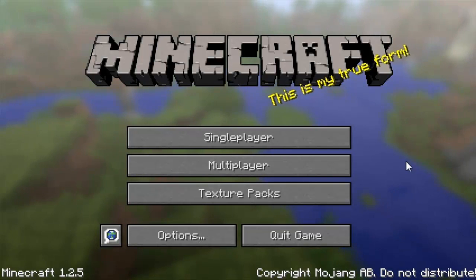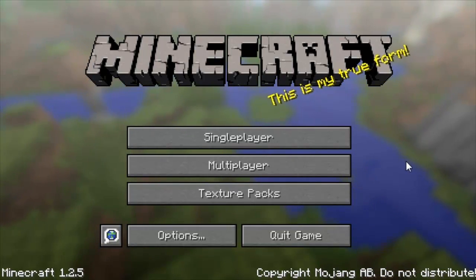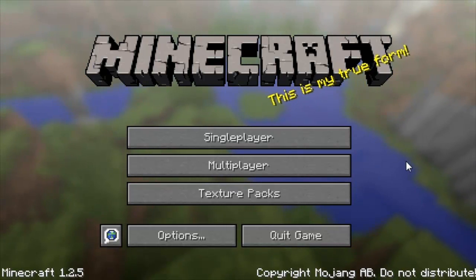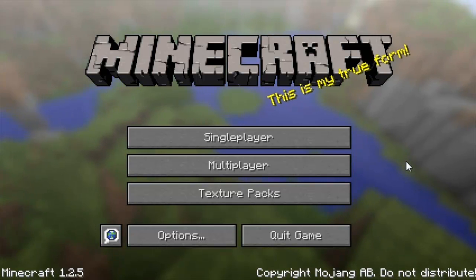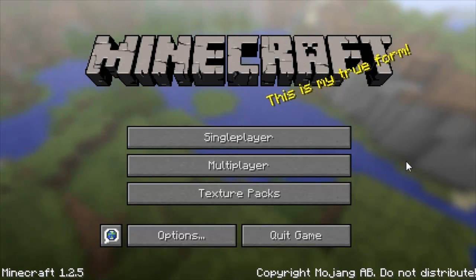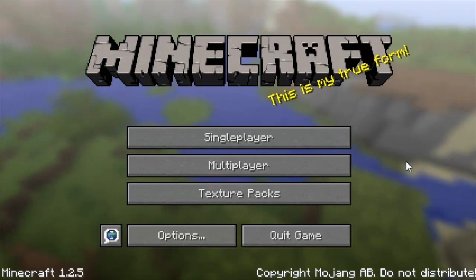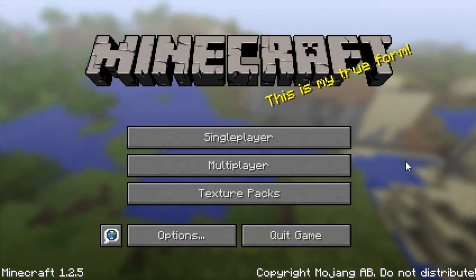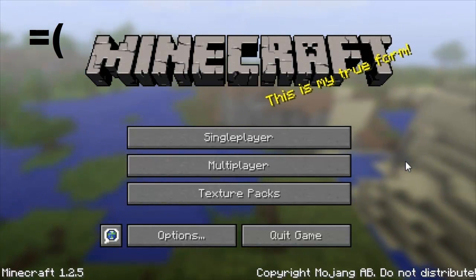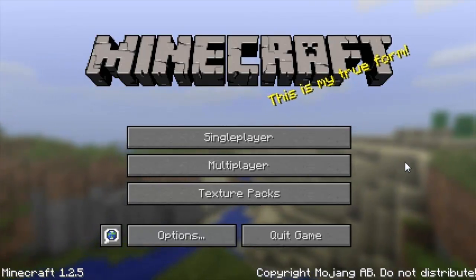Hey guys, what's up? I'm going to show you guys another cool mod today — Flan's Planes Mod for Minecraft 1.2.5. This mod is totally different from what it was before. They rewrote Flan's Planes Mod and totally changed everything about it. The planes fly 10 times smoother than before. The jeeps are still slow, but there are a lot of new features that Flan has added, and the installation is totally different. Let me go ahead and show you some of the features.